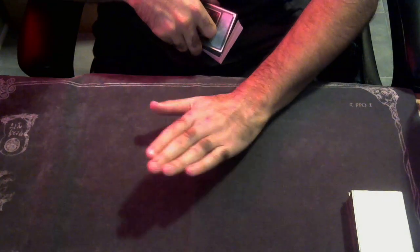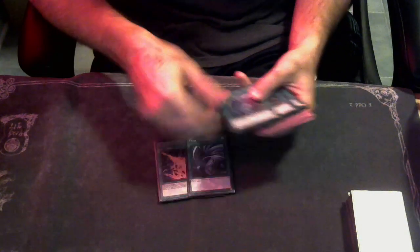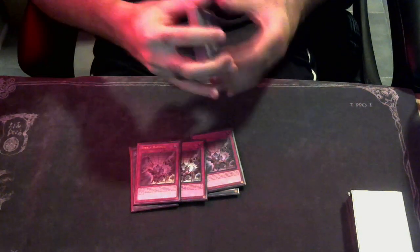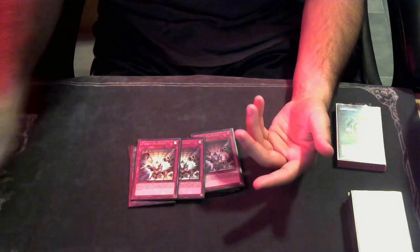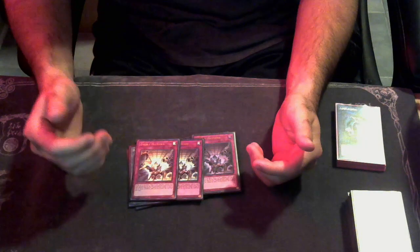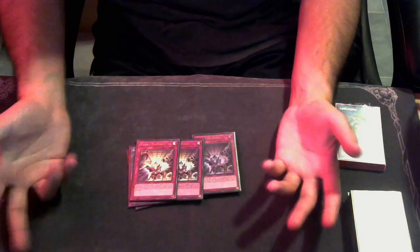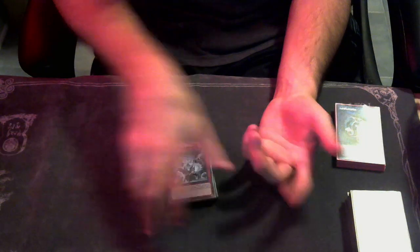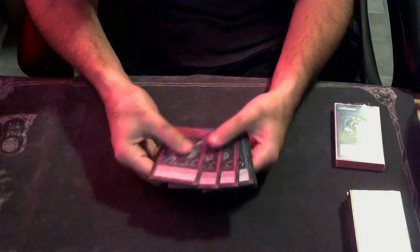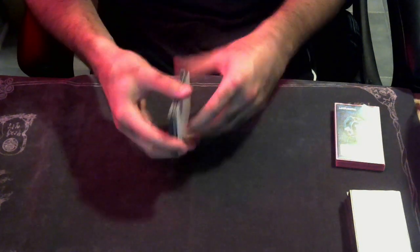For the side deck, you should be playing three Nibiru and two Lightning Storm. We're playing one Feather Duster, two Lightning Storm, three Twin Twisters, three copies of Dark Ruler No More, three copies of Evenly Matched, plus the Nibirus. You can do a lot of different things with the side deck in Floundaries. The build that topped the Core TCG Regional yesterday was playing Dark Cyborg with three Anti-Spell in his side — a cute way to lock the opponent out of setting cards in games two and three. I personally prefer having maximum backrow hate because backrow is just the bane of my existence.